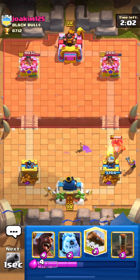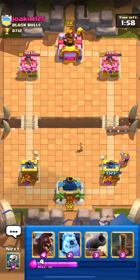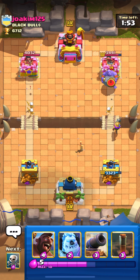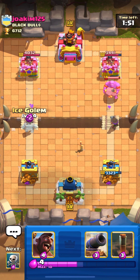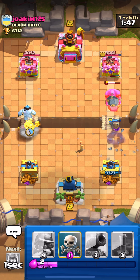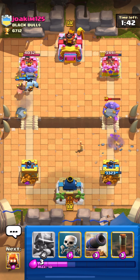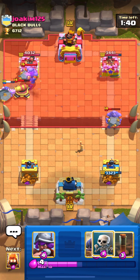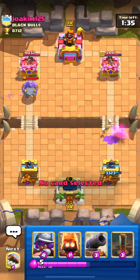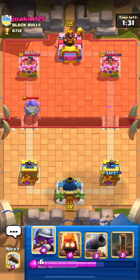He has a hog rider too — I don't have my cannon cycle so I have to defend it with the musketeer and the log. This deck is really fun to play if you want to test your cycle skills. He uses his bowler so I'm already gonna go ice golem hog in the other lane. He has mirror — didn't expect that — and the cannon too.